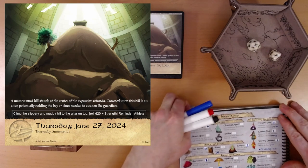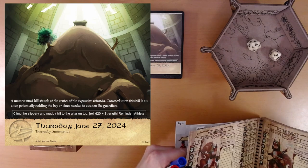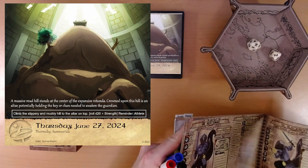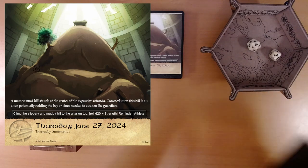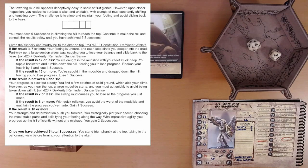Okay, back to Ivy. What do we need to do here? Climb the slippery and muddy hill to the altar on top — it's gonna be a strength check. Ivy is good at those. The towering mud hill appears deceptively easy to scale at first glance. However, upon closer inspection, you realize its surface is slick and unstable, with clumps of mud constantly shifting and tumbling down. The challenge is to climb and maintain your footing and avoid sliding back to the base. You must earn five successes in climbing the hill to reach the top.